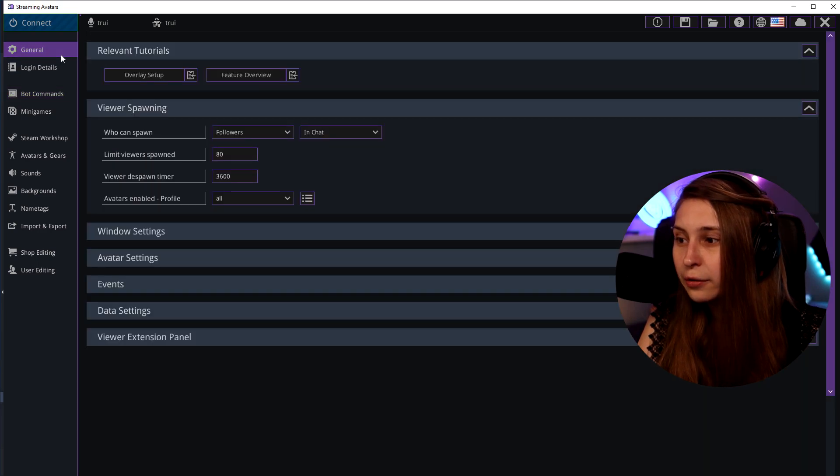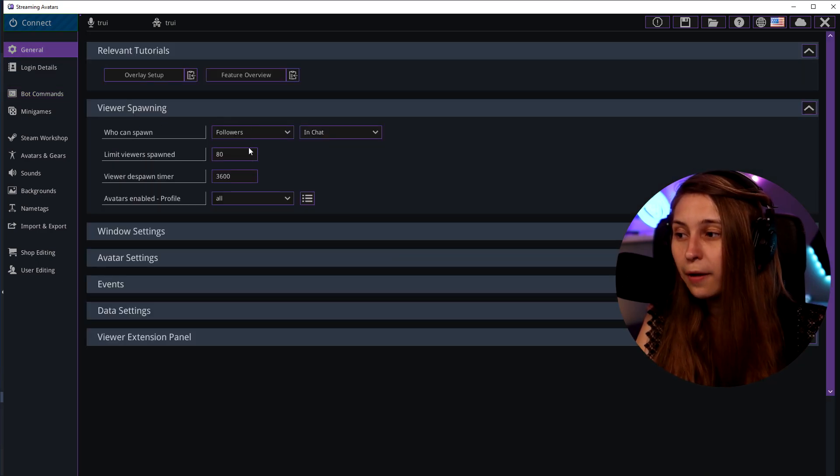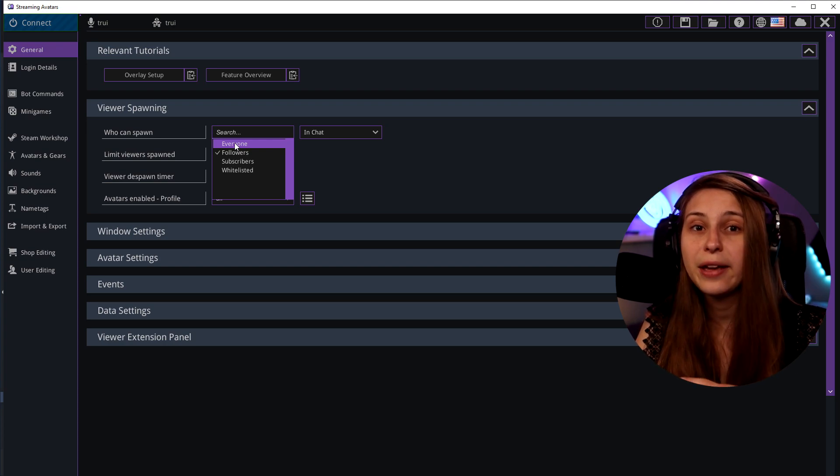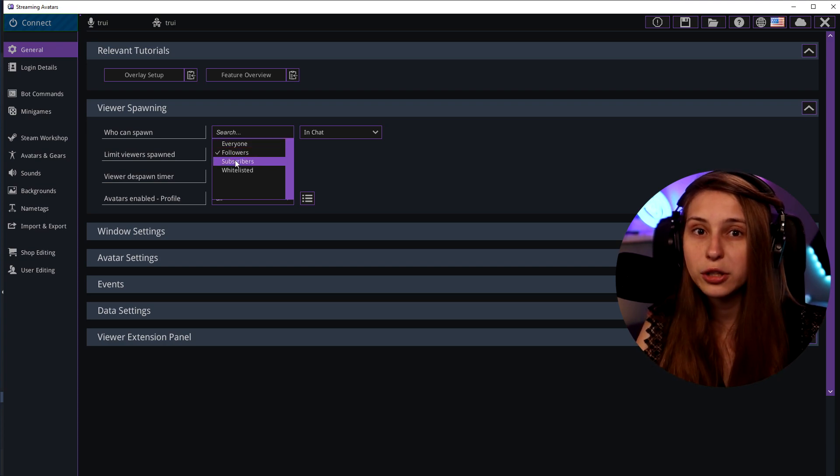If people who raid you are not appearing in your stream avatars, go to General and check who can spawn. If it's set to only followers, a non-follower won't appear. If you set it to everybody, all viewers will spawn. If set to subscribers only, only subscribed users will appear as avatars.